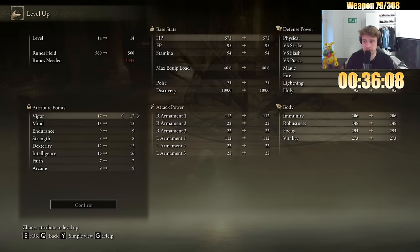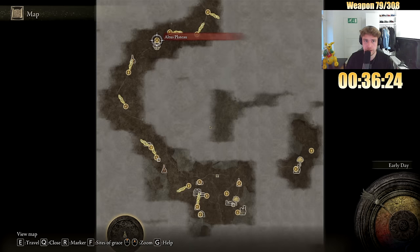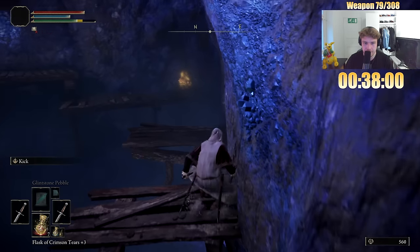Vigor — we are still very low on vigor, we started with nine. Let's go get the Spelldrake talisman. This is always such an unnecessary pickup, but we'll always end up doing it.